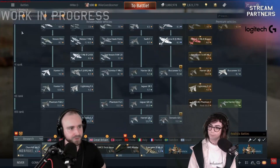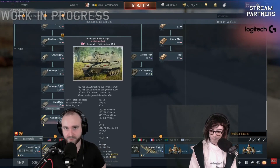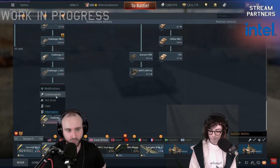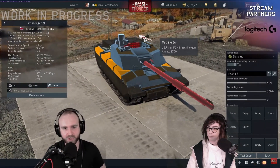The Challenger 2E sits just after the Challenger 2 Black Knight. It loses the active protection system that the Black Knight has, but you do gain a more powerful engine and it also gets a 50-caliber machine gun.